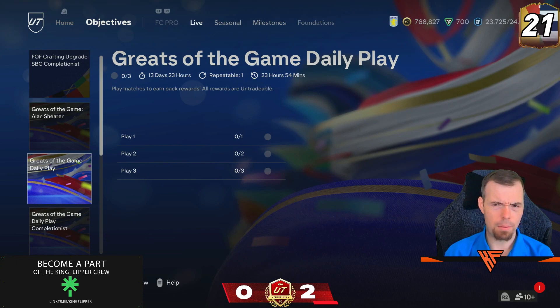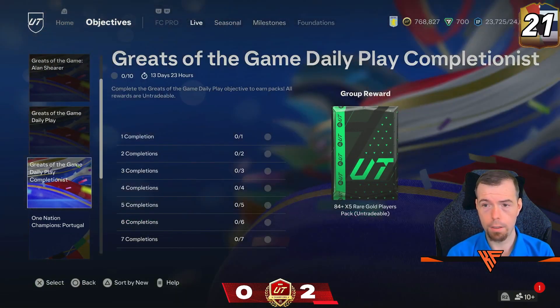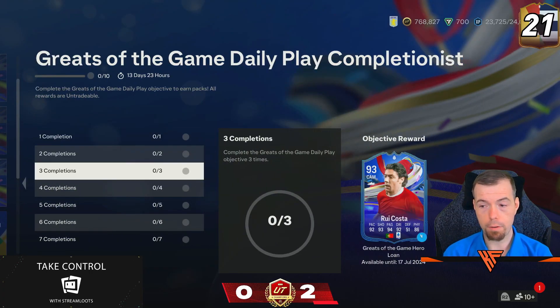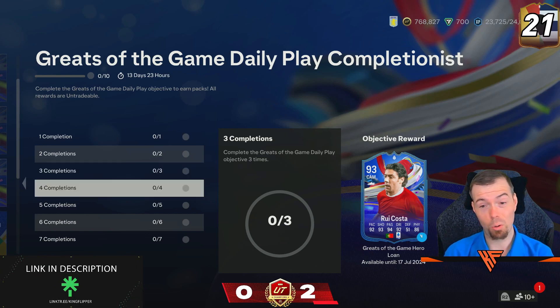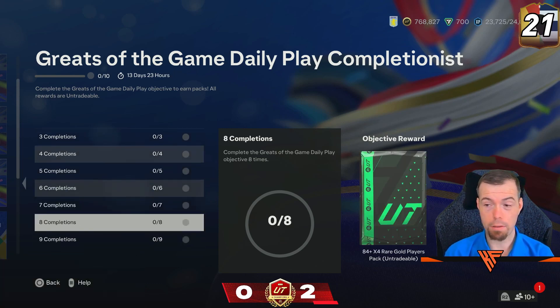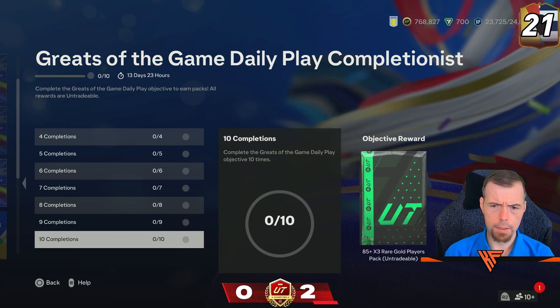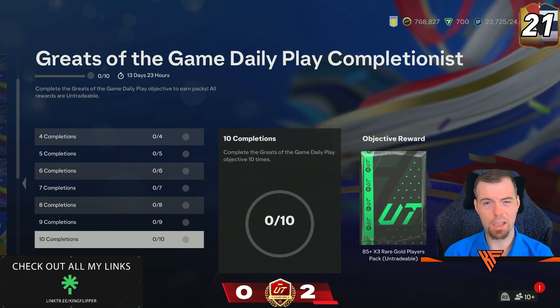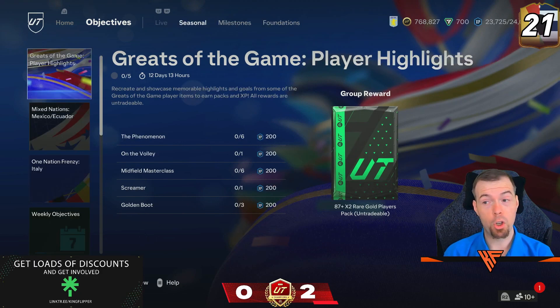The greats of the game daily play is out for 14 days - the normal 78x2, 82, and 81x2. The greats of the game daily play completionist is back as an 84x5. We get an 80x5 and 83x2, a loan caster you can use up until the 17th of July - it actually looks quite OP. Then 83x2, 84 player pick, premium gold players pack, 83x3, 84x4, a loan Alonzo with 90 across the board. You've got to do it 10 times in 14 days so you can skip 4. Then 85x3 and the main reward is 84x5.